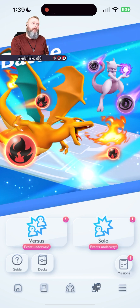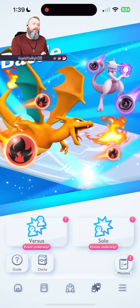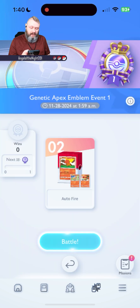There are a couple of things we need to do. We need to participate in some versus battles and we're going to try to get about 45 wins to get this ribbon. The first win gets you the participation emblem, 5 wins is bronze, silver is 25 wins, and gold is 45 wins. So we're going to jump in and go into versus, into an event match.